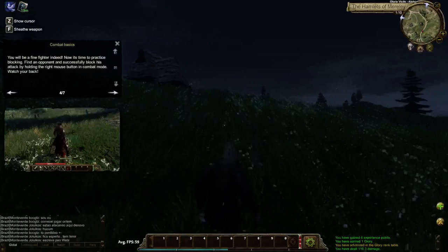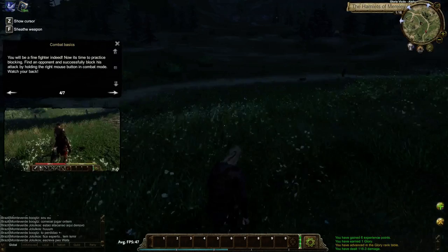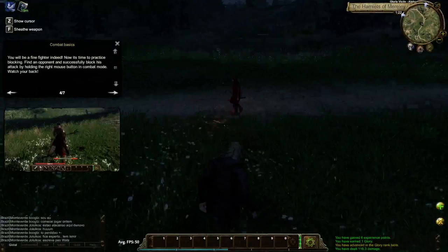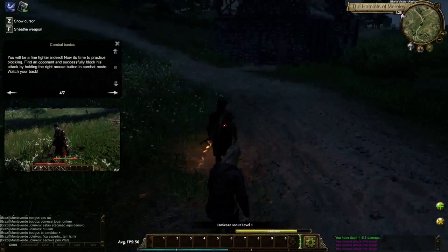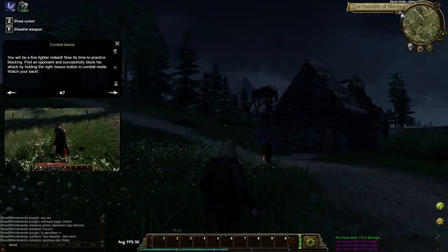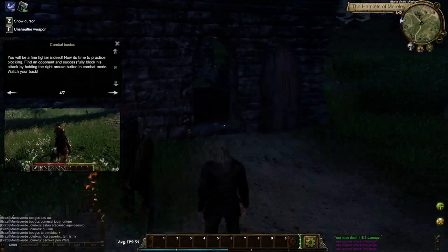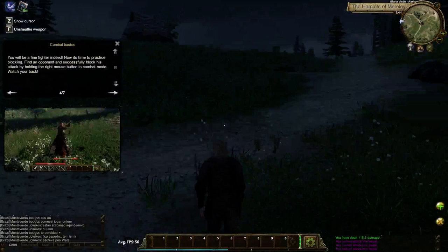FPS seems pretty good. Unity engine shouldn't be too bad in principle, but there's always room for sub-optimization. There's a character with a torch whose torch animation is detached from the body. There's an exclamation point on an NPC — I wonder if he has a quest. I'm hitting E and nothing appears to be happening. There's a little house here, and I think there's also a promise of housing in this game, but I don't believe that is in the game yet.